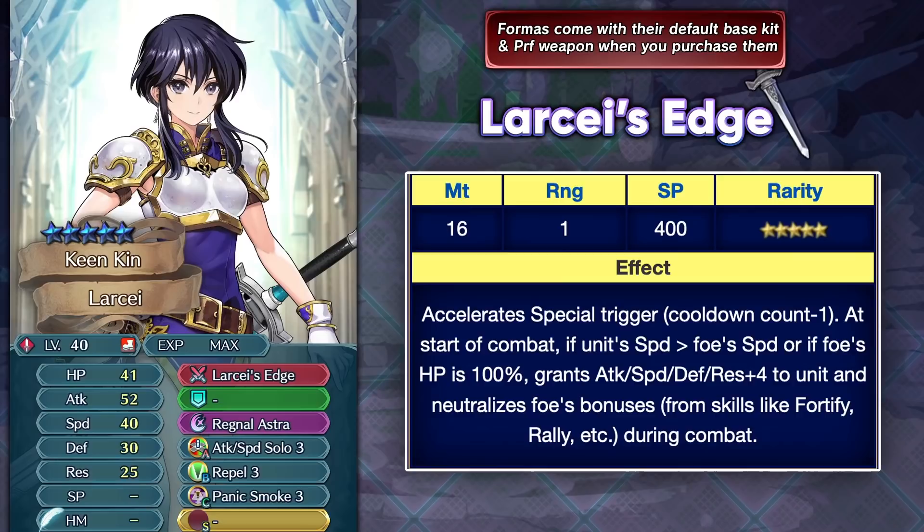Larsa is also another sword infantry unit. Larsa's Edge is a pretty good weapon giving her minus one special cooldown, putting Regnal Astra at one cooldown, which is absolutely amazing. It requires her to win the speed check — if she wins or the foe is at full HP, she gets plus 4 to all stats and neutralizes visible buffs on foes. This effect is really useful as buffs are common in many game modes. Even though Larsa is a good sword infantry unit, she faces insane competition from her own mother Aira, who got a fantastic weapon refine and is better due to flat damage reduction, Null Follow Up synergy, and ignoring the guard effect.